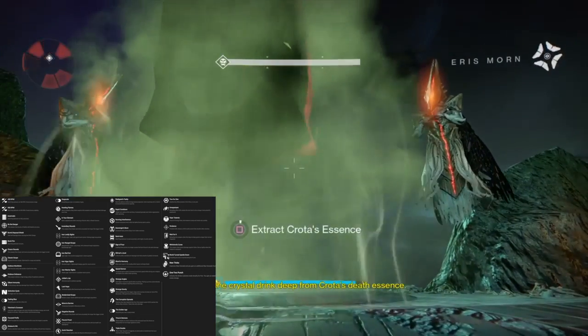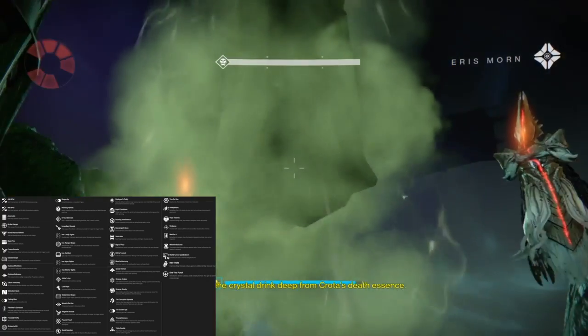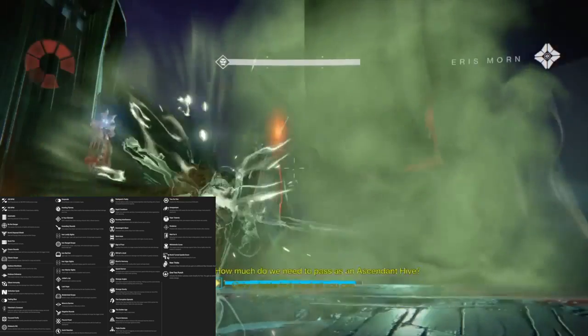Next up is Yolder's Joy — remove sprint cooldown penalty. That's obviously from the memory of Yolder, and I used that when I went to Bungie last week. That's one of my favorite artifacts for PvP. We have Last Hope — increased agility after becoming the last Guardian standing.